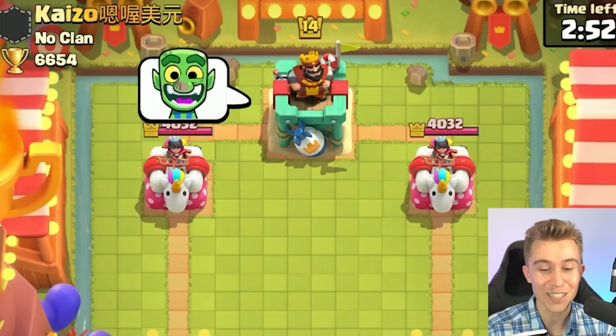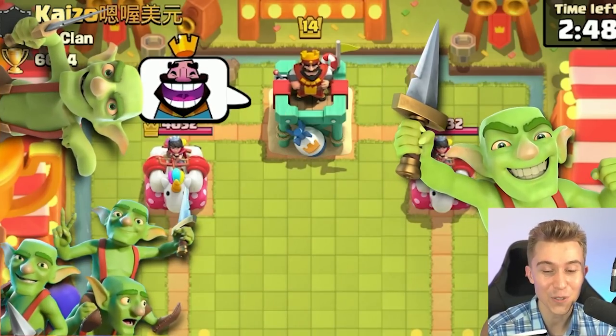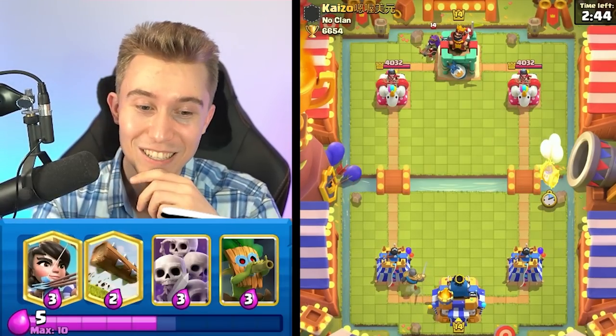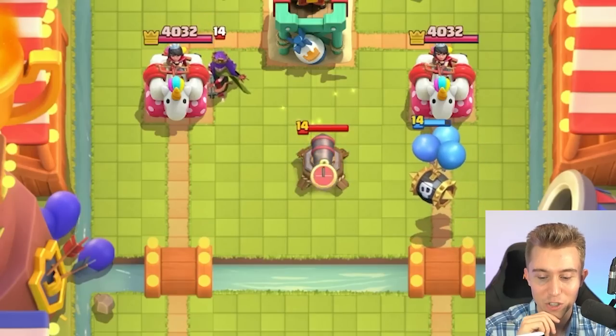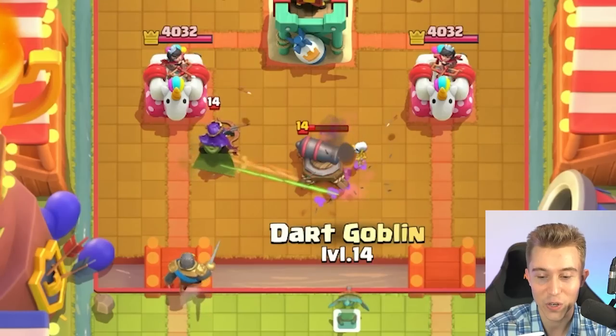Jumping to the next action — the dude is already giving us the laughing goblin emoji. I'm going to go for a skeleton barrel on the right-hand side and try to get a lot of damage. This is not a good matchup — if he's going to have earthquake, log, and royal delivery, I'm going to be a very sad sir.